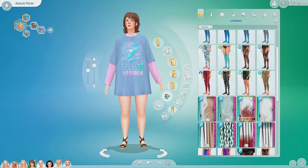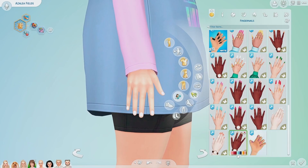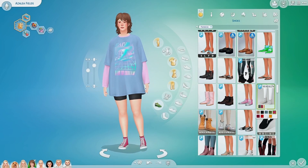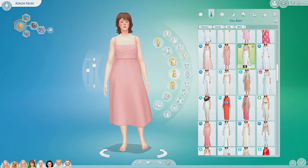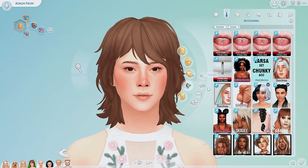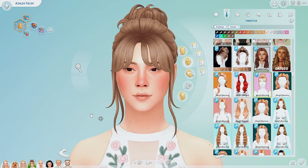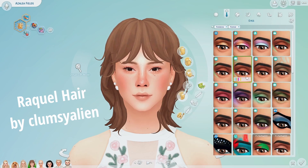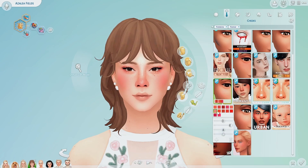Working on her everyday outfit — she aged up with this shirt for her party wear actually, and I really liked it so I gave it to her for her everyday too. She's always just been a little sporty in her fashion sense, so I stuck with that. For her formal wear I put on this white and pink dress and I was like, oh she looks so beautiful. I changed her hair to a Clumsy Alien hair this time — it's similar to her everyday hair but a little more tamed, like she styled it for her formal wear.